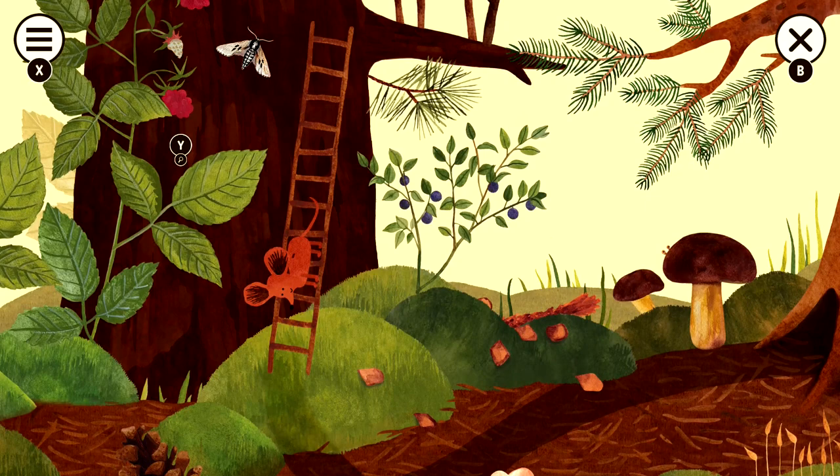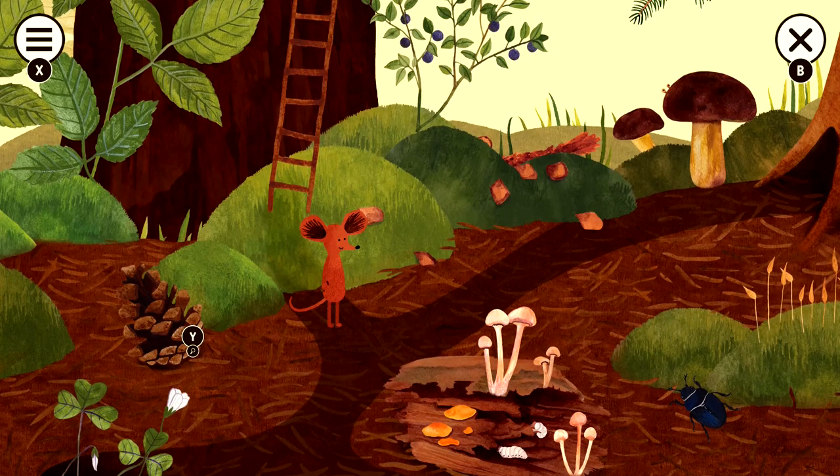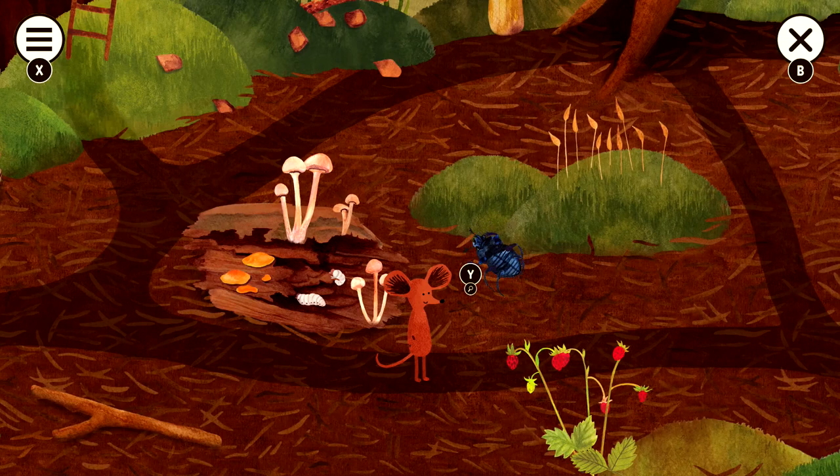Once we touch down on the forest floor, we are going to head to the bottom left of the level. On the way, we have the pine cone right here — make sure you grab that. Go over here, and we're going to have this plant in the bottom left, which is going to be the wood sorrel, and then we're going to work our way to the right. We have dead wood right here, which is going to be those mushrooms. Grab the door beetle, and then grab the wild strawberries.